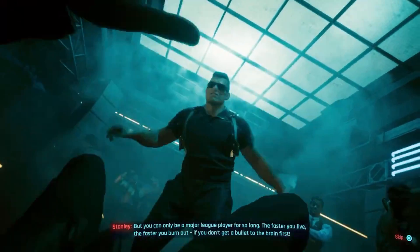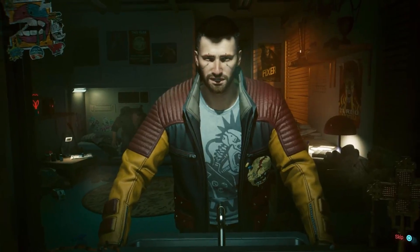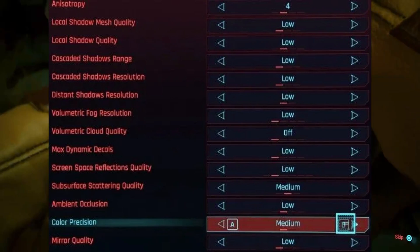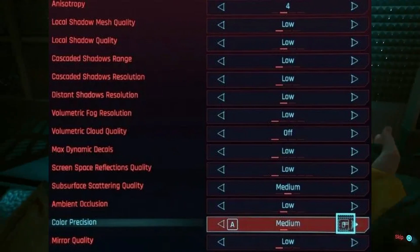This helps clear out any temporary glitches or issues that might be affecting your performance. Step 3: Adjust settings to your preset. Go back into the game and change your settings back to the preset you had before the update. Once you've made your adjustments, save the settings and close the game.